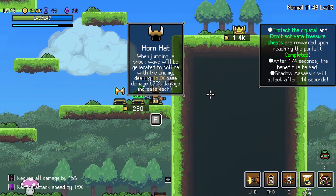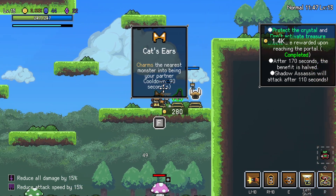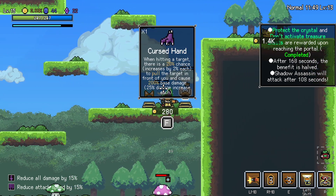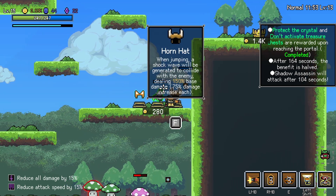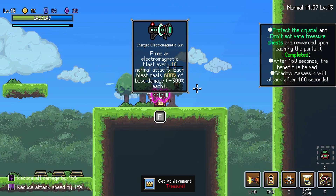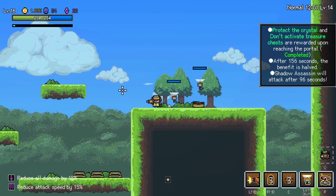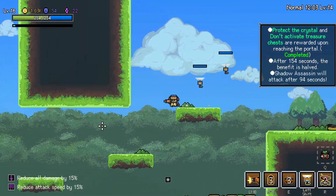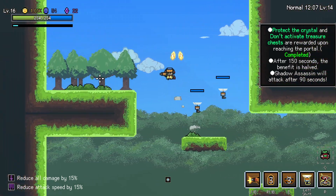That's the uwu ears. When jumping, a shockwave will be generated to collide with the enemy. We'll go with that. Oh shit! What is this? There's an electric magnetic blast. I have not seen that before. That is an auto-attacking item that deals a shit ton of damage, it looks like.